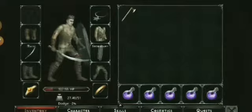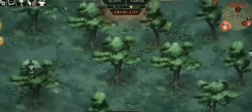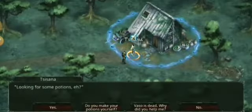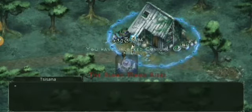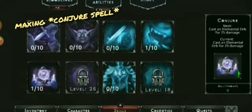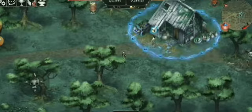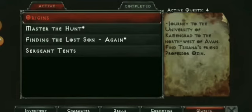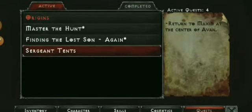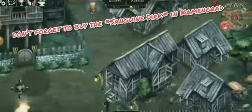The tips for Kamingrad are essentially the same. Each time you reach a new city, collect all the side quests first, complete those, then do the origin quest, and repeat. As long as you have the right weapon and the right build, you're good to go.